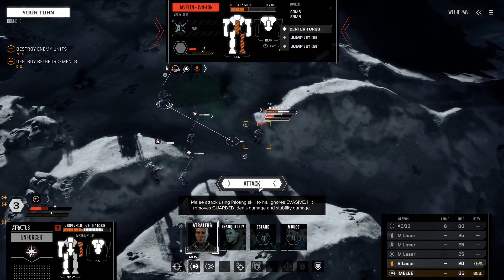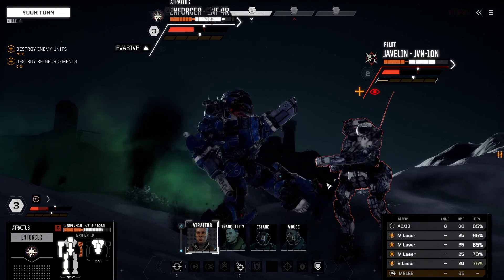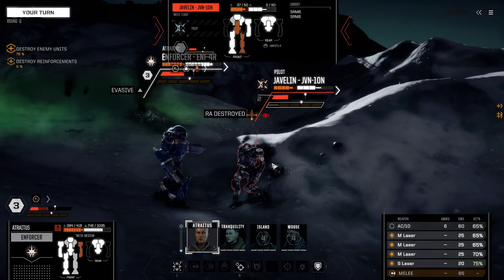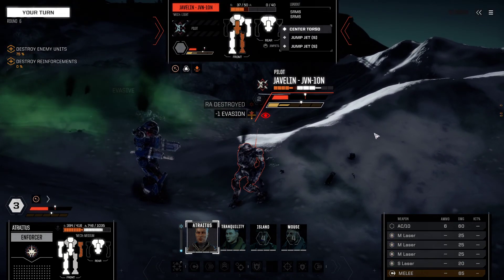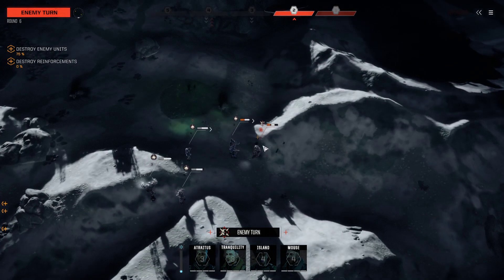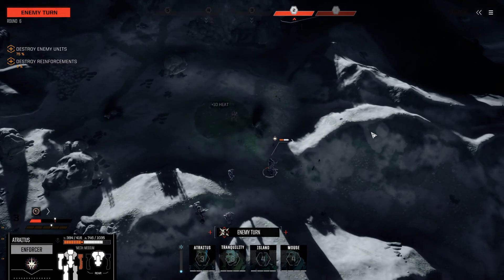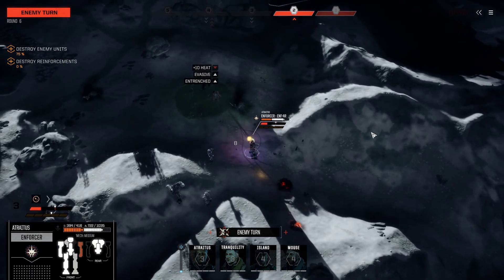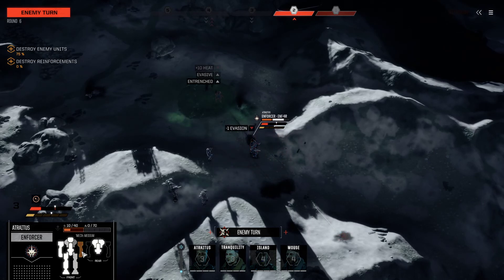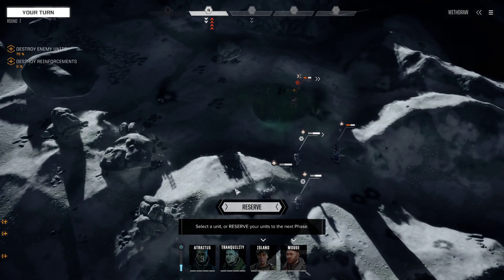Now the Enforcer can just get in here and punch the Javelin. Engaging physical attack — right arm destruction. Not ideal. Javelin does get to move here; he's not going to do much. He's trying to take out that weak arm. Warning — armor breached, internal damage. But this is completely fine.